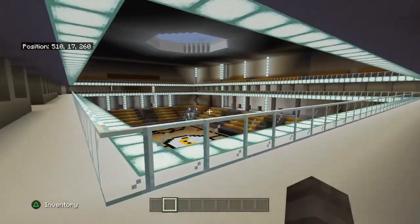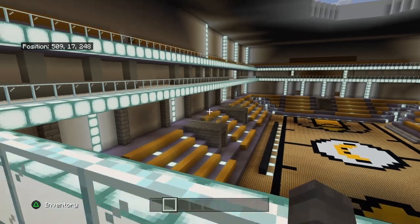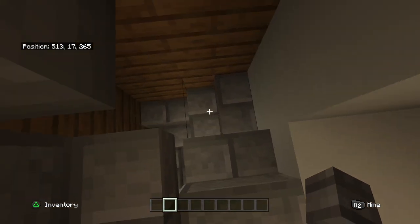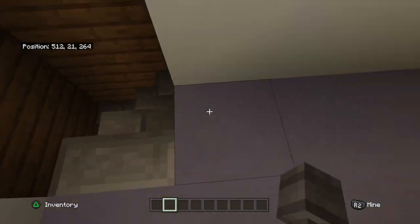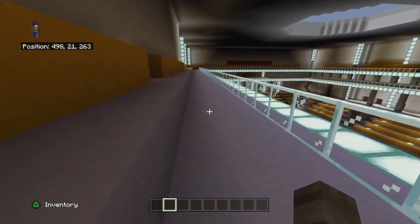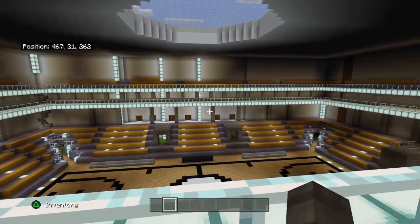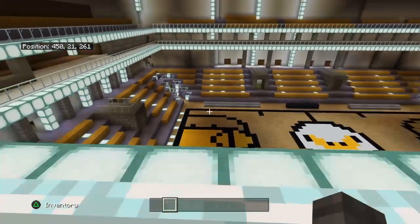Head up the stairs — don't fall off the stairs, that's important. You don't want people falling off stairs. From upstairs, and then all the way on the top, the very top, you got the cheapest seats. They suck — I would not suggest using these seats. Only three hundred dollars a night for these seats. You can see the court from a higher view.